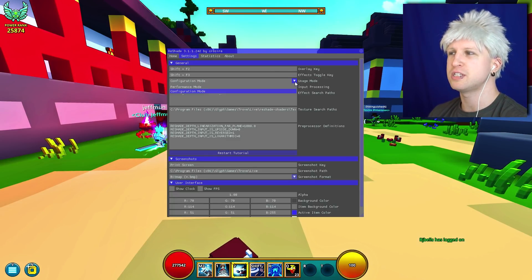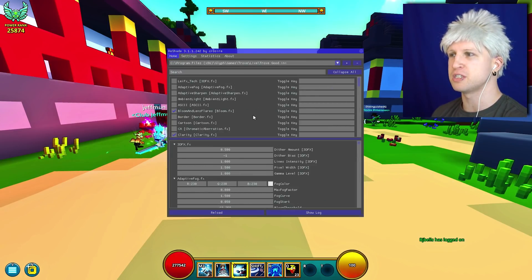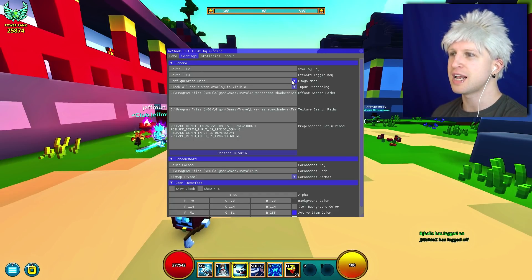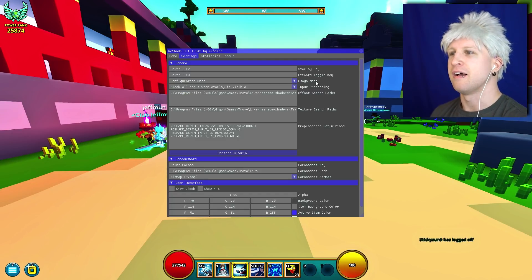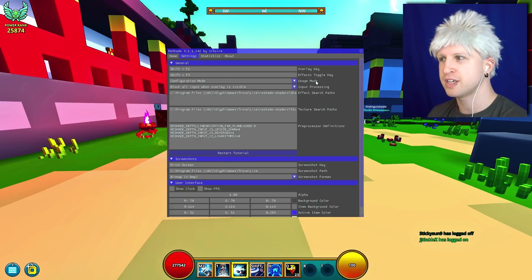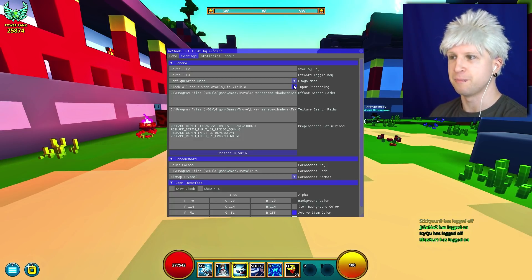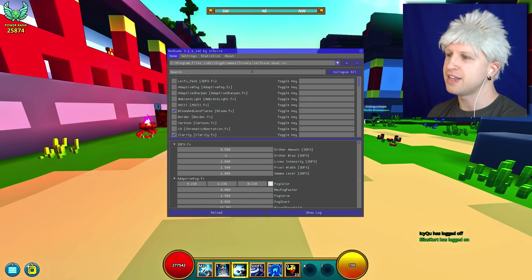Usage mode: configuration mode means you'll be able to pull this menu up at any time and start configuring and tweaking all the settings. If you set it to performance mode, it's just going to start running — it'll run a lot smoother because you won't be able to change things. You might want to try that out if you're running into issues with graphics kind of exploding on your computer.